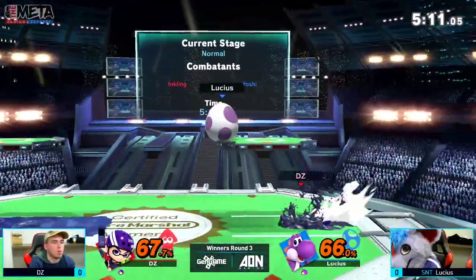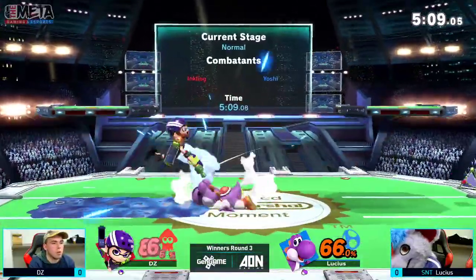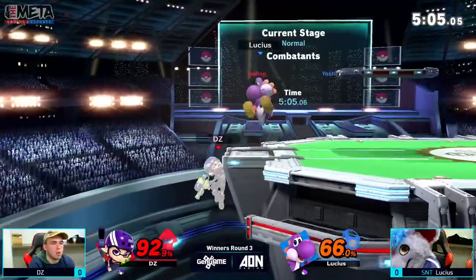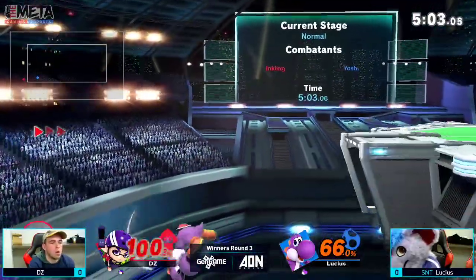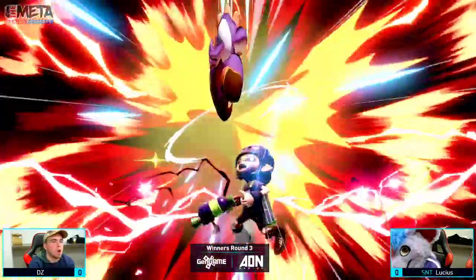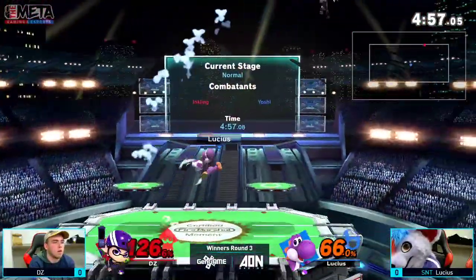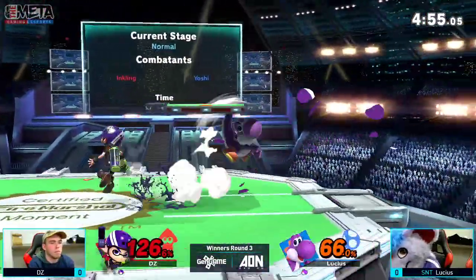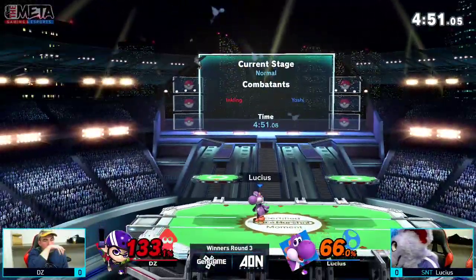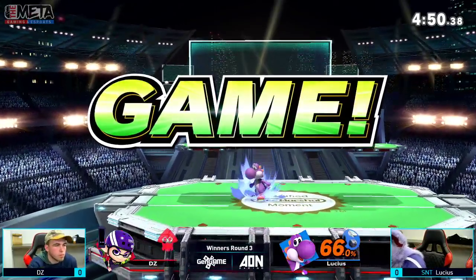Which isn't even necessary, truly, the way DZ is playing — very much taking stocks very well. DZ playing the matchup very well. He's able to get back, Lucius at the ledge, down B catches him but he's still living. Starting to put — the back air barely catching him, but that took it. Lucius takes game one.